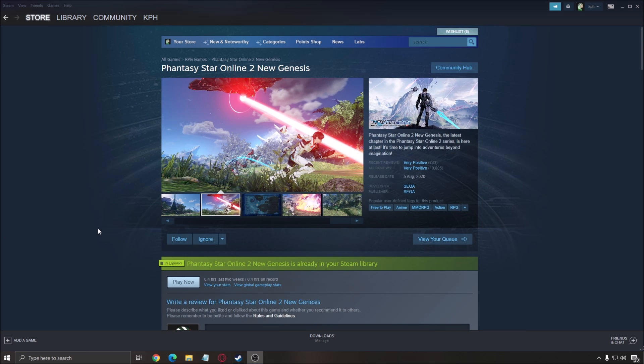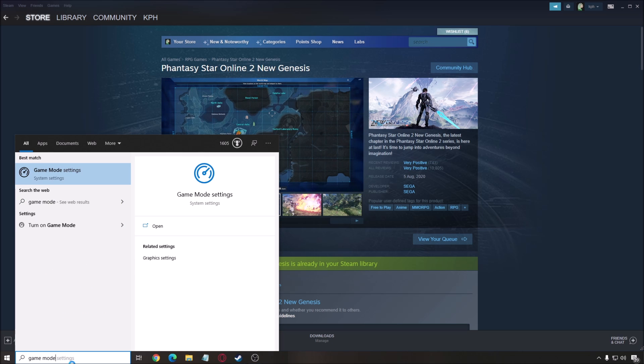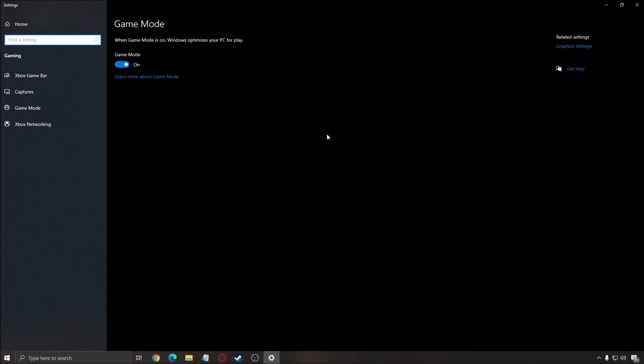We will start with the optimization of Windows, and after that we will go inside of the game to make sure that everything is optimized. The first thing that you need to search for is your game mode. Make sure that the game mode is set to on. Right now game mode is really good. Before, like last year on my guide, I was telling you guys to disable it. Now they did a lot of updates, and for example, if you have a Ryzen processor, it's really good. It takes the best core on your CPU to make sure those cores will be dedicated to your game, so the best boost clock will be allowed to your game — so more FPS.